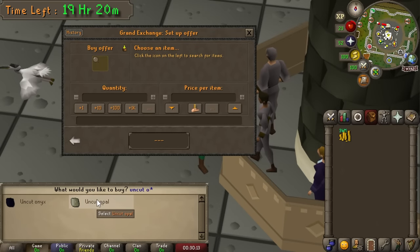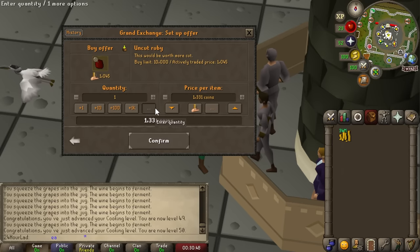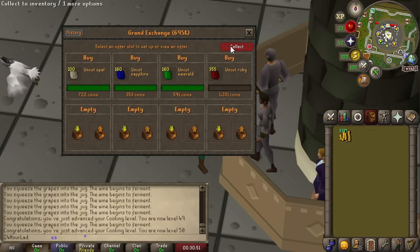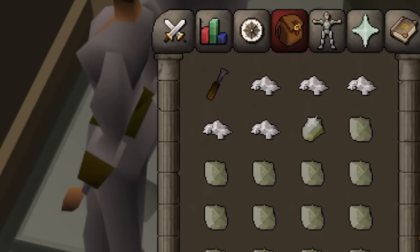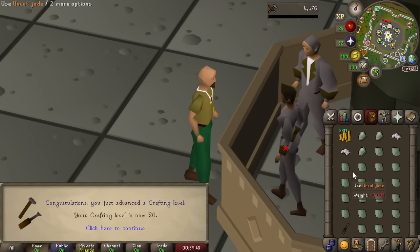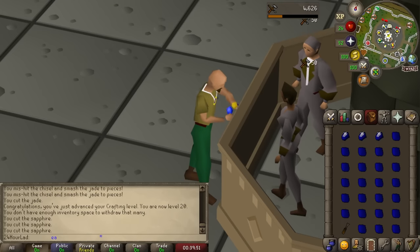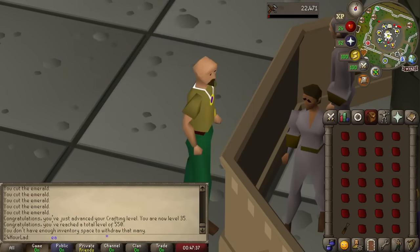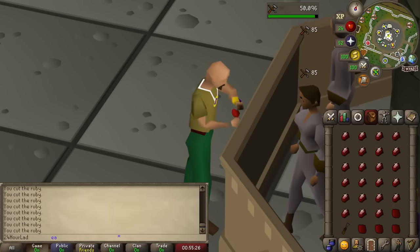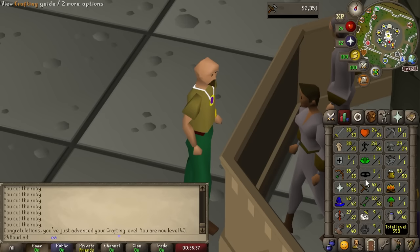Next skill on the menu is crafting. From level one I think cutting opals might be the quickest, then cutting gems like sapphires once we can. We bought the exact amount of each gem to move on to the subsequent one. There's 20 crafting, then we moved on to sapphires which is blazing quick. There is 35 crafting after cutting all our emeralds. Moving on to rubies should get us to mid-40s. That brings us to 43 crafting where we can now cut diamonds — we'll leave crafting at 43 for now.